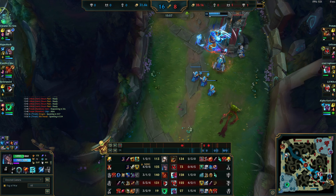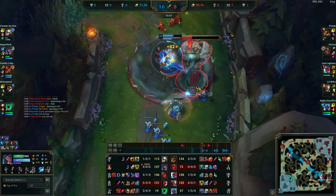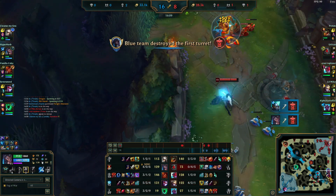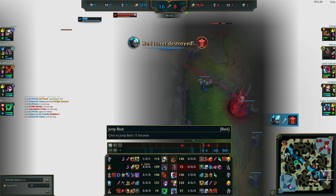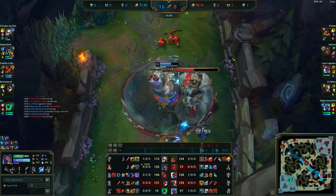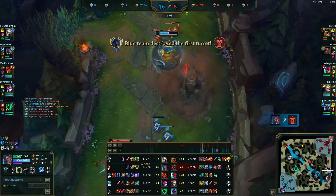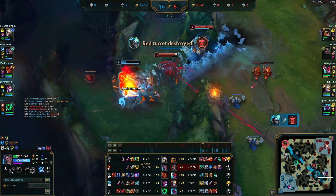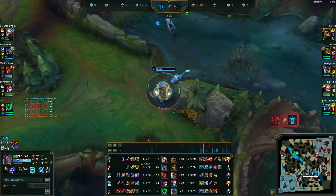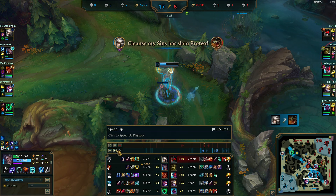Ezreal is just going to die here. This is not the interesting part yet — we don't have Holebreaker yet. I pretty much know in my head that Yone is going to be bot side. Braum respawned but it doesn't really matter. In my head I'm just cooking the turret. I'm ready to die for it — this would be a good trade, dying to get the turret sets me up to split push even harder later. I get my Holebreaker next back. They make a big mistake: they layer their CC and use it all at the same time.